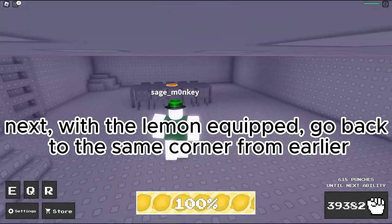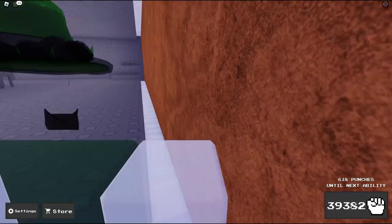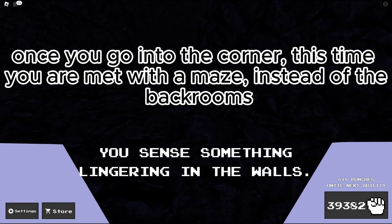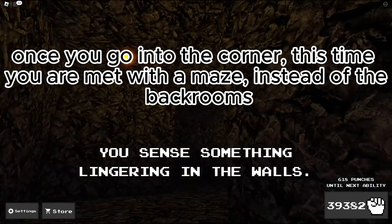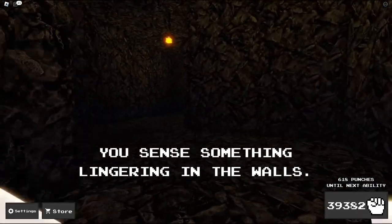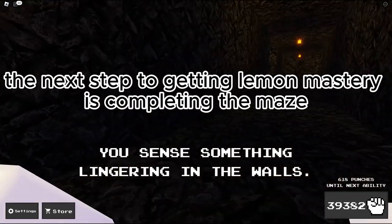Next, with the Lemon equipped, go back to the same corner from earlier. Once you go into the corner, this time you are met with a maze instead of the Backrooms. The next step to getting Lemon Mastery is completing the maze.